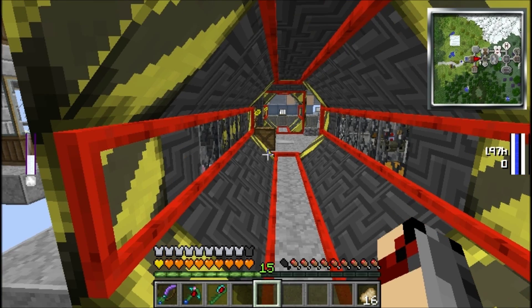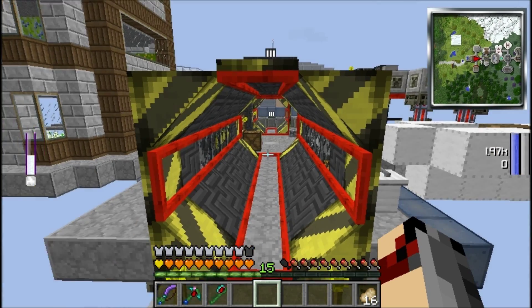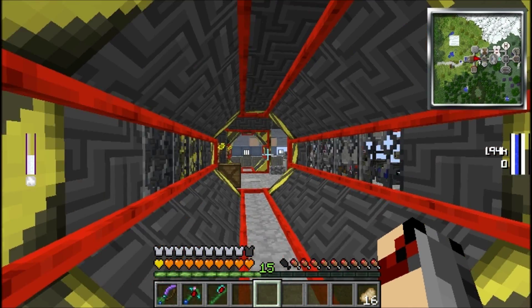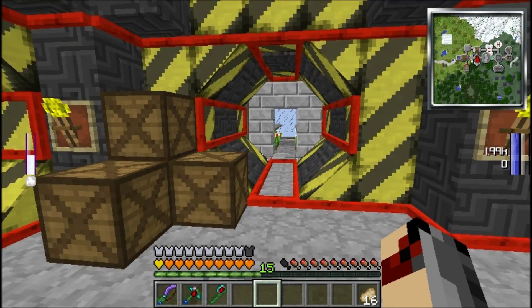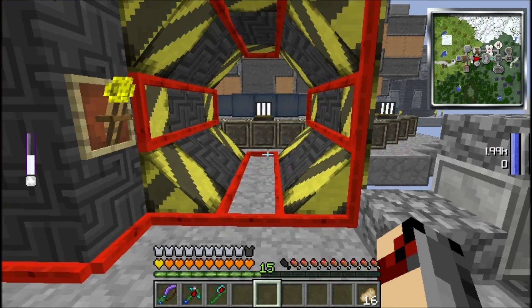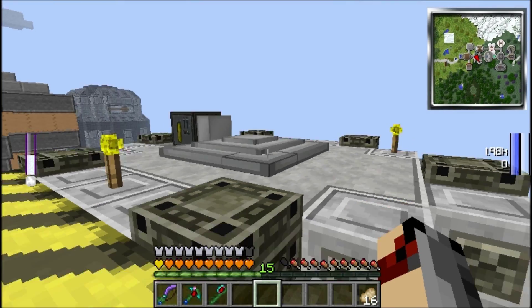First off here, some of the things have been changed around, like these paintings and stuff — they weren't supposed to be like this. This is my dinosaur room, so my Fossil and Archaeology mod room. There are these bone segments that kind of make up — these are from Biomes O' Plenty actually — but they kind of make up like a cool looking fossil that goes across the top with some support beams. Across here we have some shelves with different items, and in here we have some of the stuff for the actual mod itself — the DNA, the cultivator, and this is the analyzer.